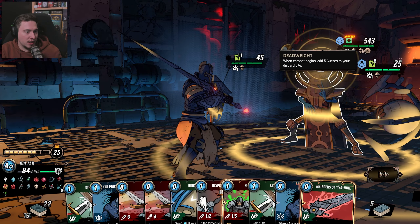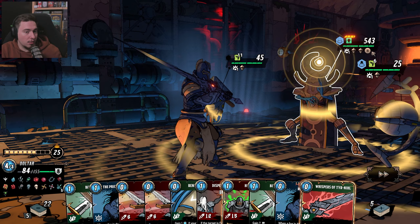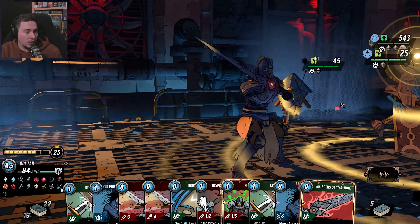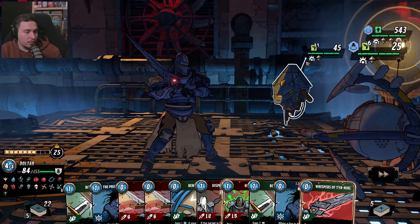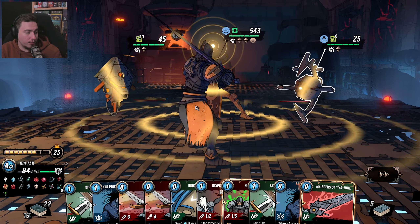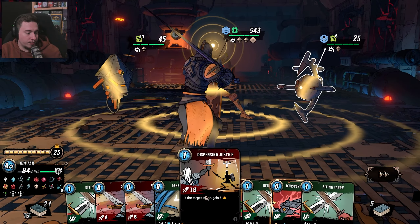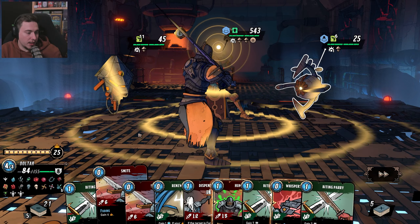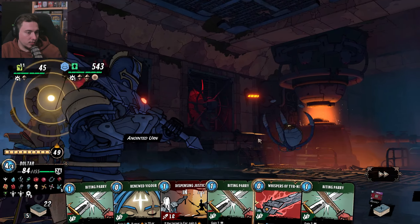So I should have gone for the armor. Each time a curse is erased, this foe takes 15 non-lethal damage. When combat begins, add 5 curses to your discard pile. Each time this foe is injured, they heal 3 HP. So I need to kill those small ones. When this foe is destroyed, add 1 curse to your discard pile. So I need those curses — that's a lot of damage.